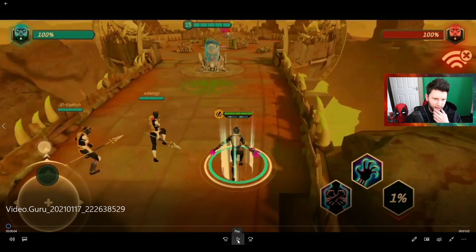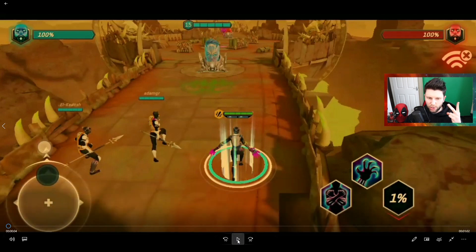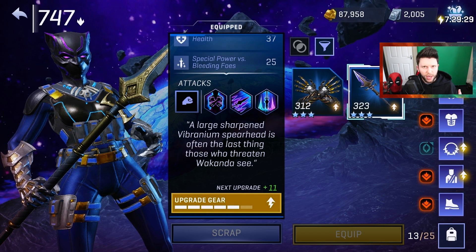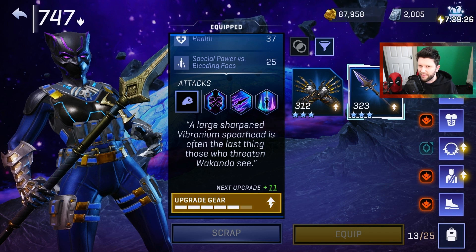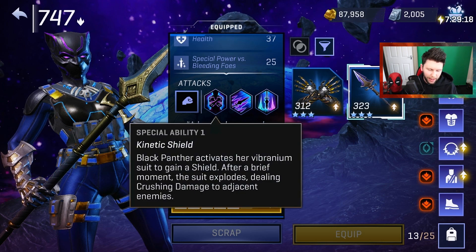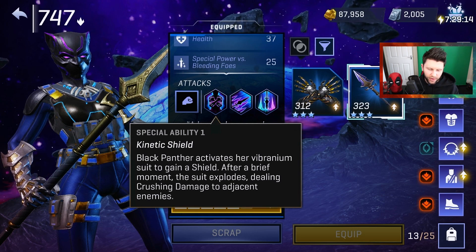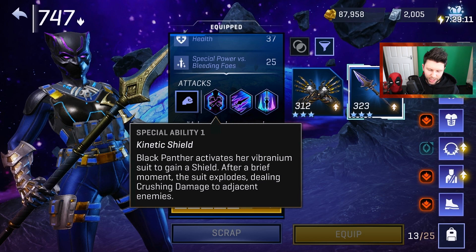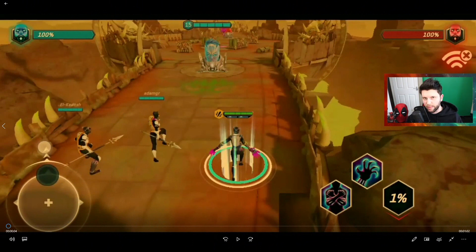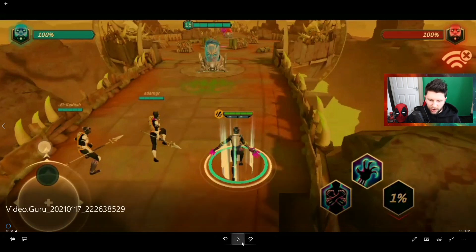We're going to play it and also break it down. With 3 Black Panthers on the team — 1 with Claws, 2 with Spears — there are abilities of Black Panther that make it go unstoppable and also sort of indestructible. If you know Black Panther well, you know the rapid amount of damage the champion can accumulate based on bleed and quick critical or cruelty-level damage. The kinetic shield has Black Panther activating a Vibranium suit to gain a shield, and after a brief moment the suit explodes, dealing crushing damage to adjacent enemies.